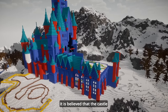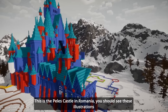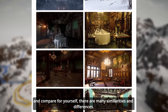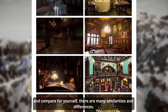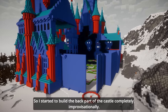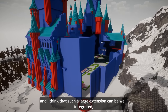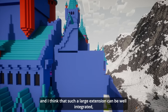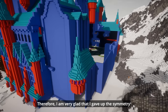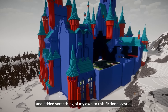It is believed that the castle has a real prototype that the developers were inspired by — the Palace castle in Romania. There are many similarities and differences. So, I started to build the back parts of the castle completely improvisationally. I took the style of the castle as a basis and think that such a large extension can be well integrated, which looks different from the front. Therefore, I am very glad that I gave up symmetry and added something of my own to this fictional castle.